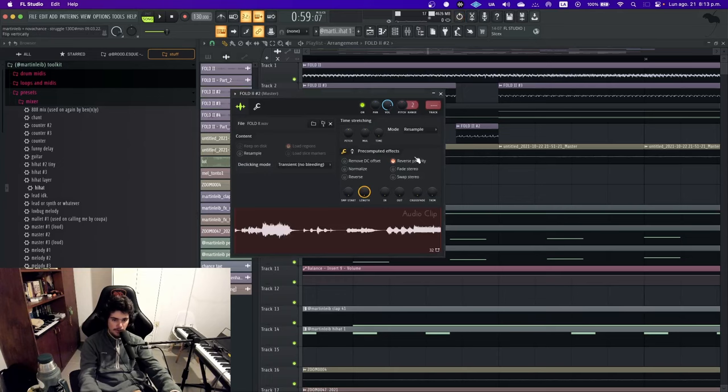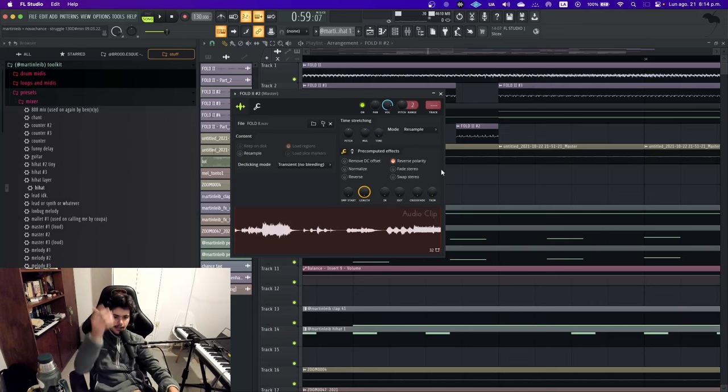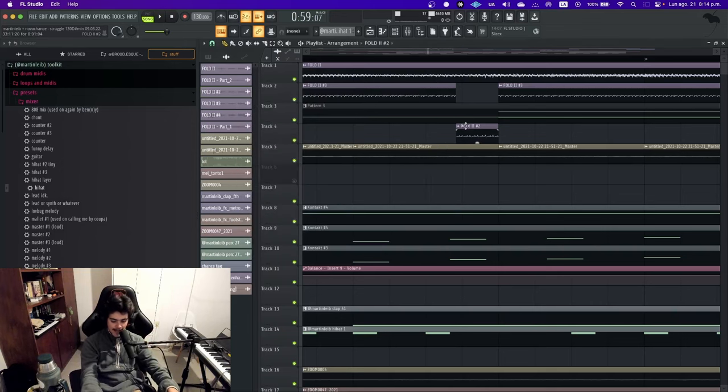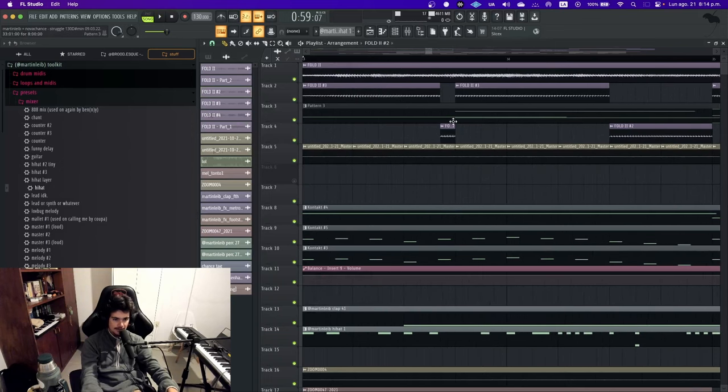For the cut sections I would make the sample unique and apply the reverse polarity preset. This is a basic physics concept: if you have two identical sine waves and reverse the phase of one, they undergo destructive interference and cancel each other out. So by placing a phase-reversed version of the Reese from the loop on top of the mix, the Reese in the loop cancels out, removing it precisely where I didn't want it.